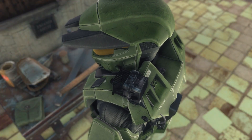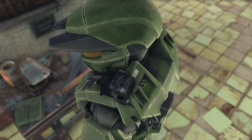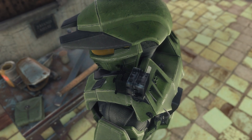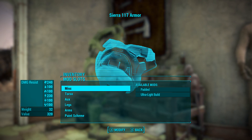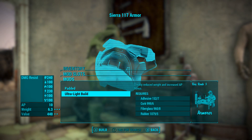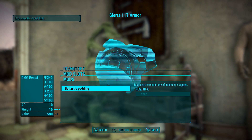You can find this armor outside Vault 111 in a crate in front of the guard post where the button to load the elevator is. Let's go to the armor workbench. We can do an ultralight build for greatly reduced weight.